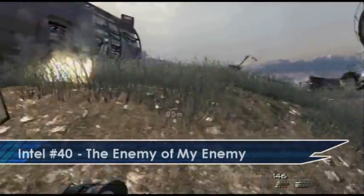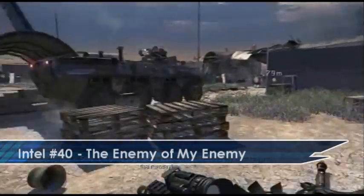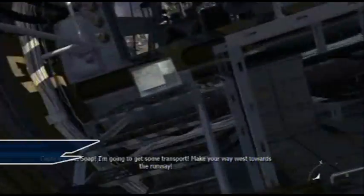Later on in the level you will slide down a hill and then be forced to go back up a hill. Once you go up the hill, if you go into this plane here then again it is right at the front of the plane in the cockpit.